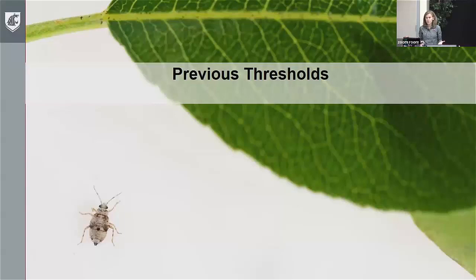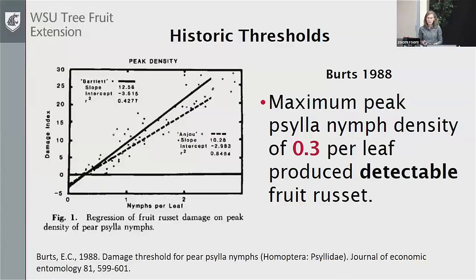This idea of thresholds is not a new one. I wanted to briefly share a couple of Psylla thresholds developed years ago so we can compare what we're coming up with now. Everett Burt, in the late 80s, looked at the relationship between Psylla nymphs and when he was seeing any fruit russet. The more Psylla nymphs per leaf, the more damage he was getting — with about 0.3 nymphs per leaf to get any detectable russet.